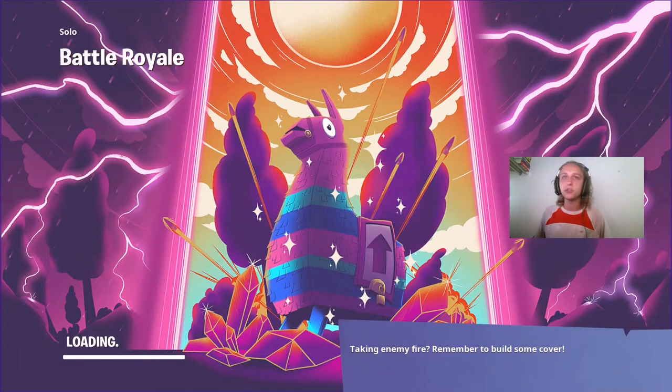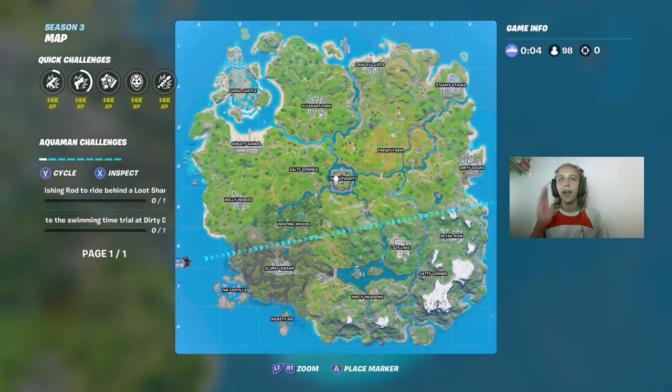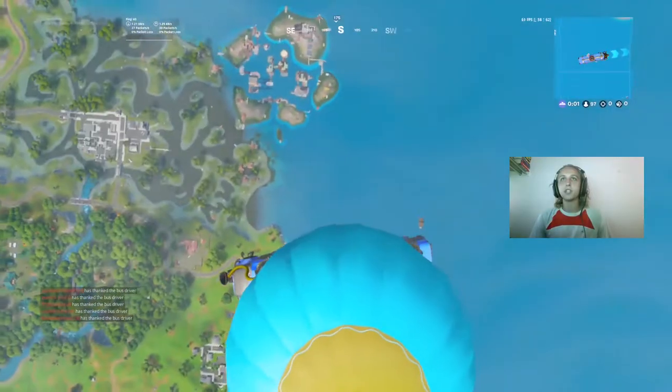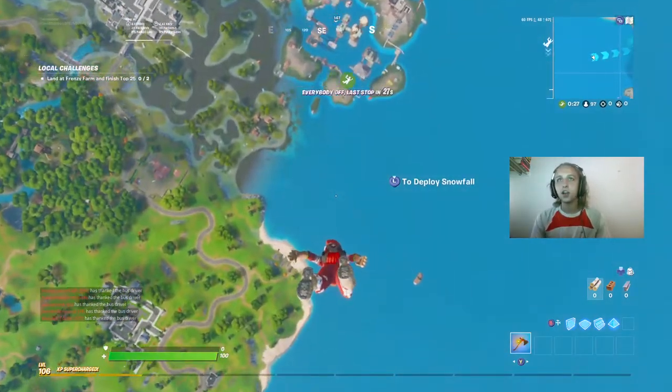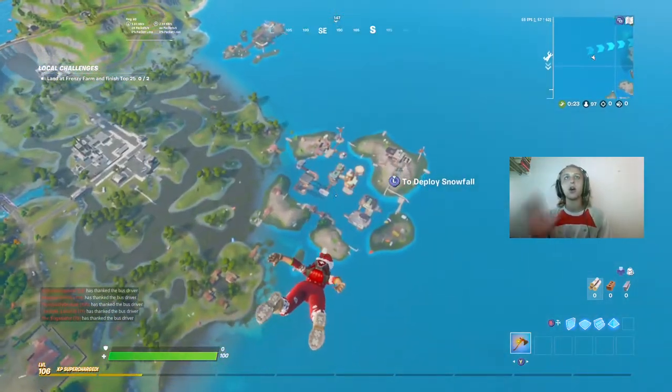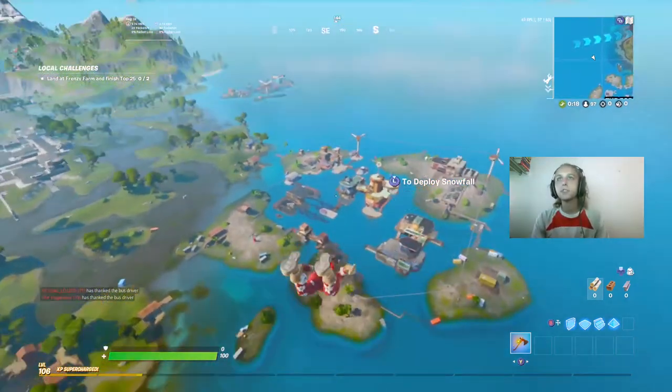You need mobility here, right? So you're gonna need a helicopter. Land on a helicopter. Go straight for the helicopter. And the nearest helicopter is Portilla. Grab the helicopter at Portilla. We don't need weapons. We don't need anything. All we're trying to find is llamas. We need three llamas in one game. Let's get it.